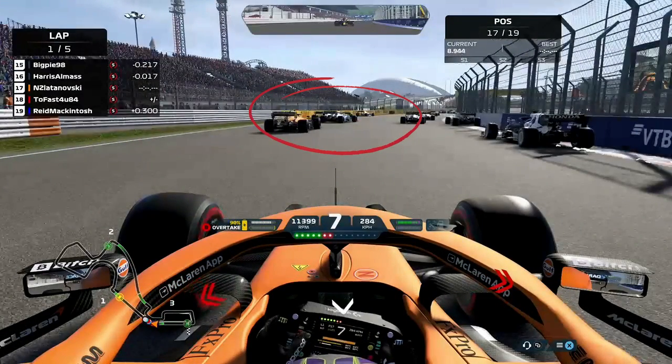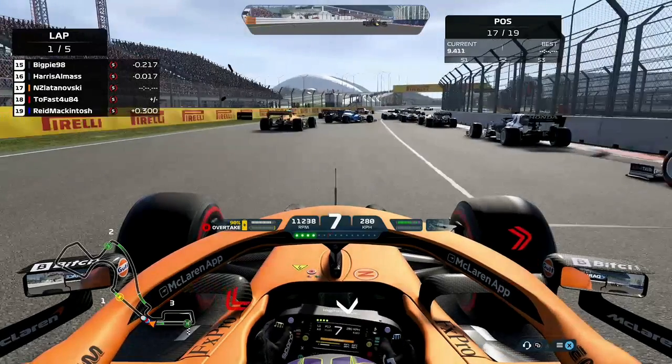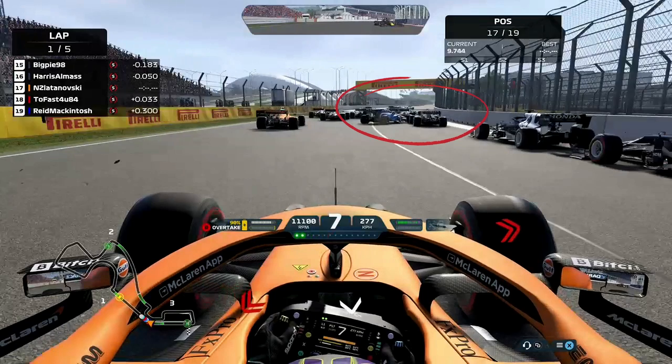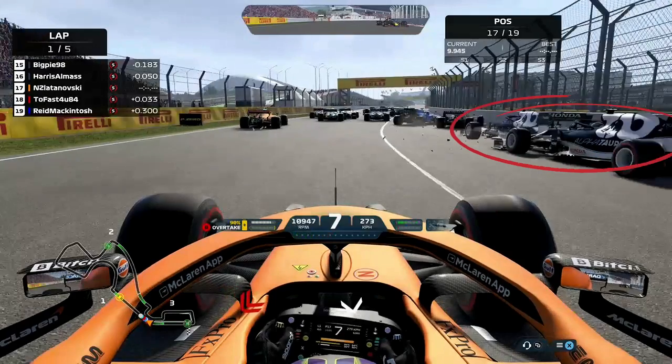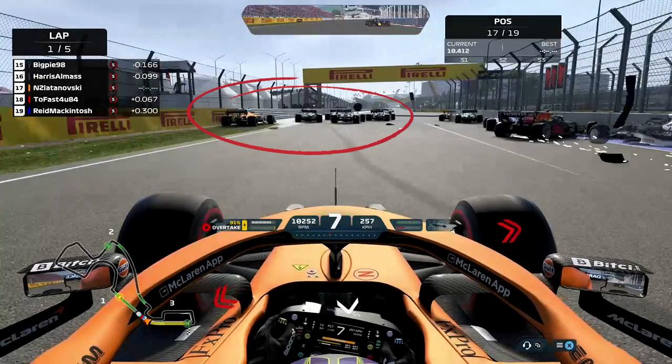On the left hand side you see a car bounces off the grass, comes in and hits this Williams on the left. This is gonna drive him to the right hand side, right into the front of the Red Bull but also the back of the Haas in front of him. The Red Bull's gonna go straight into the wall. You get two Alpha Tauris on the right that will get collected. The Haas that gets hit then bounces out to the left hand side, taking out at least two cars.